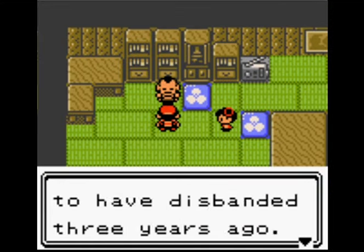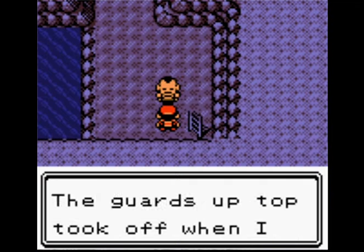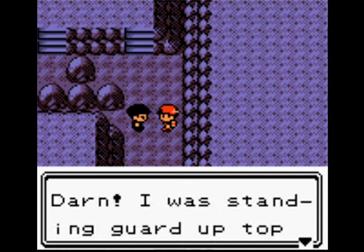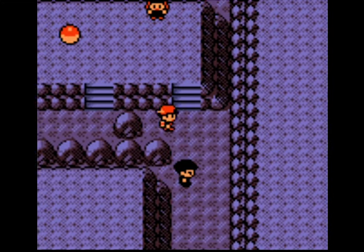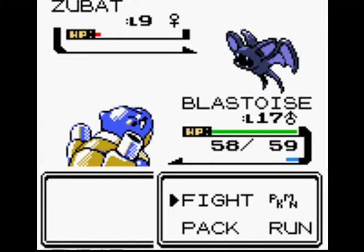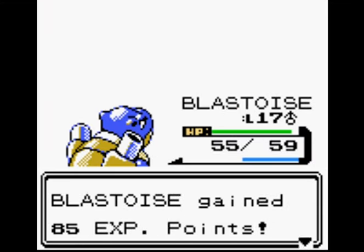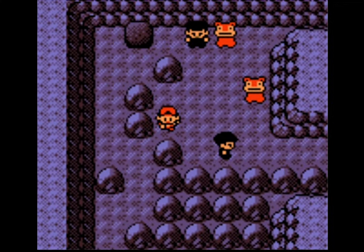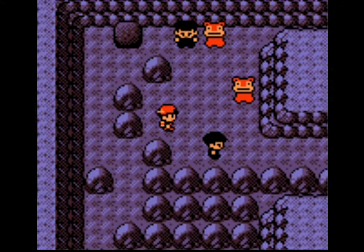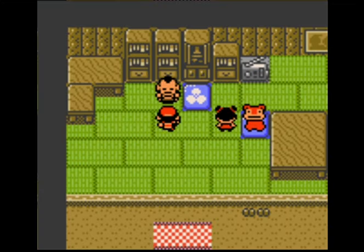Two things we need to do in Azalea Town: first we need to go and see Kurt, and we need to go through the Slowpoke Well and get Team Rocket out of there. Then we need to do Azalea Town Gym — and then there's the rival battle. There are actually three things. And then of course we need to go through Ilex Forest. All the battles in the Slowpoke Well are mandatory — all four of them. We can't skip any of the Team Rocket handlers. Blastoise has been poisoned, but that's fine — the Team Rocket battles in that cave aren't really that tough, especially for Blastoise who's already a pretty bulky Pokemon.